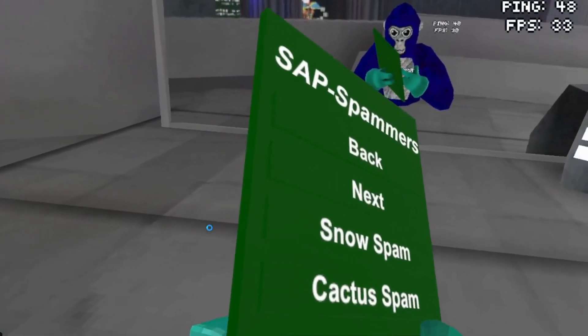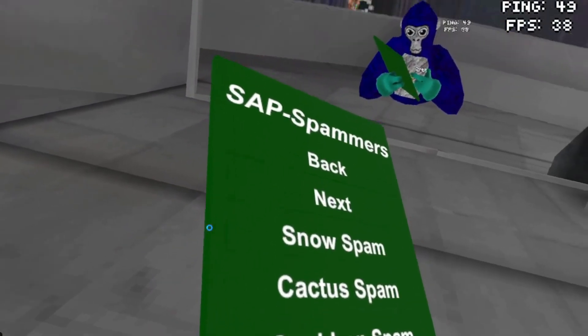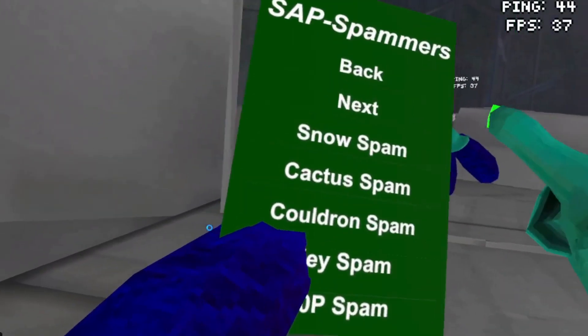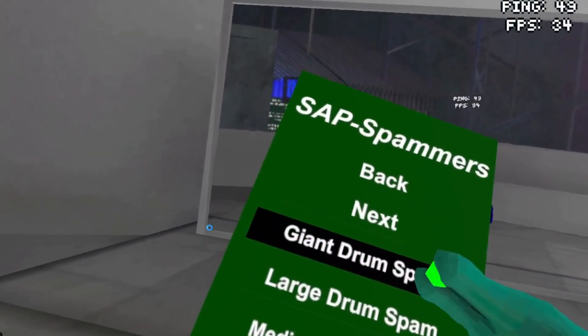Cauldron spam. I haven't seen a lot of those either. Key spam — that's just like the keyboard spam. Pop spam. Hold on, let me show you the menu. Pop spam — this is pop spam. Also you get this little cube and that's what activates it. No other fingers activating.